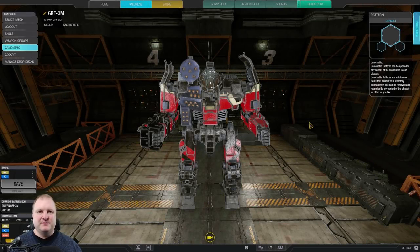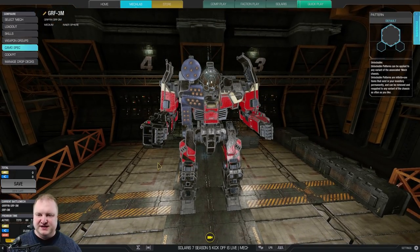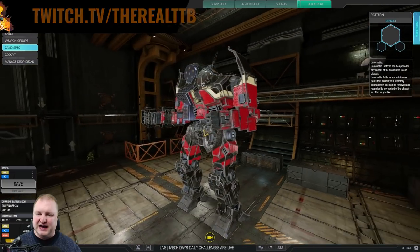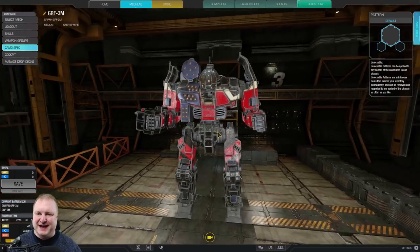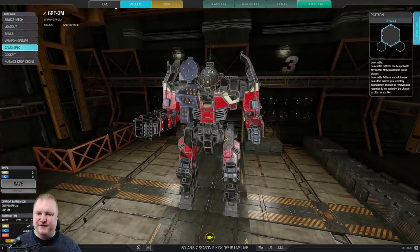Greetings, MechWarriors! Hello, ladies and gentlemen, this is TTB speaking and welcome back to another episode of German MechEngineering, the daily show where we build cold-hearted, humorless, stompy robots for maximum effectiveness and efficiency on the battlefields of MechWarrior Online. Today we are playing the Griffin 3M, the one-sided Griffin. Look at this profile — you actually have to expose about half your Mech in order to be able to shoot, but it has some nice added quirks that make this thing quite safe and fun to play.